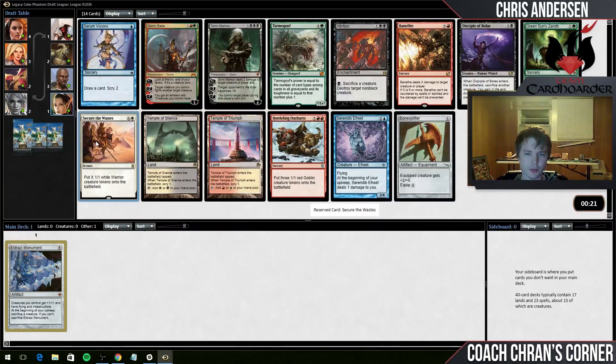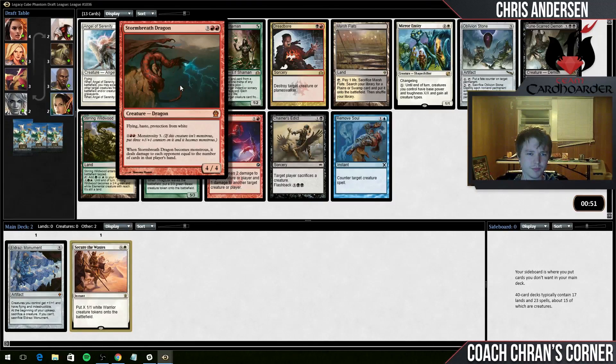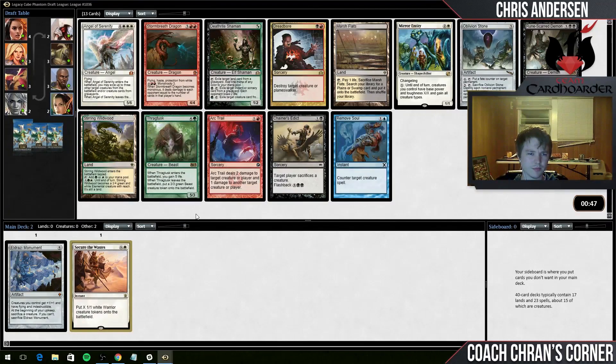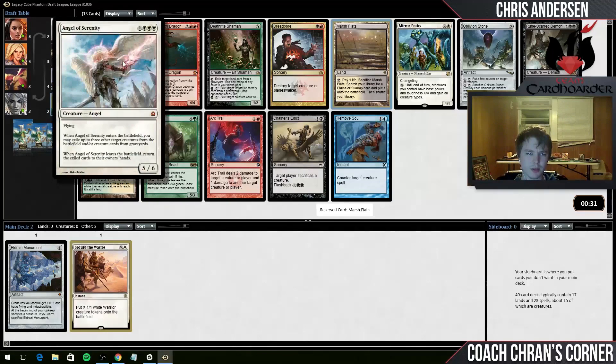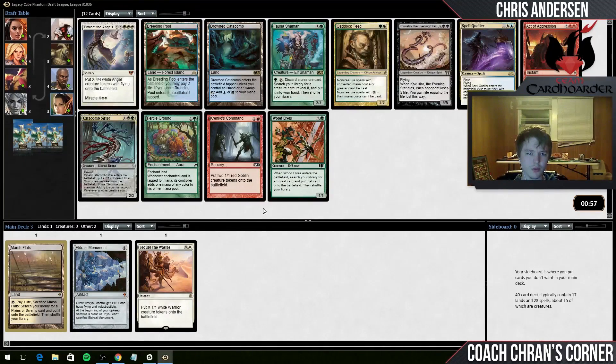We could get that Temple of Triumph on the wheel too if Hordling Outburst isn't still there. Probably won't get the Bone Splinter - that card is great. We've got Mirror Entity, which is a nice token payoff. Just go Stormbreath Dragon. White Depth Land is good for the mana - I think we'll take the White Depth Land. There's not too many other cards that are amazing for tokens here. Angel's Serenity is pretty great, but that card is just a little bit too expensive for what we're doing. Let's go with the Marsh Flats. We've got to crank those commands to get those tokens down.